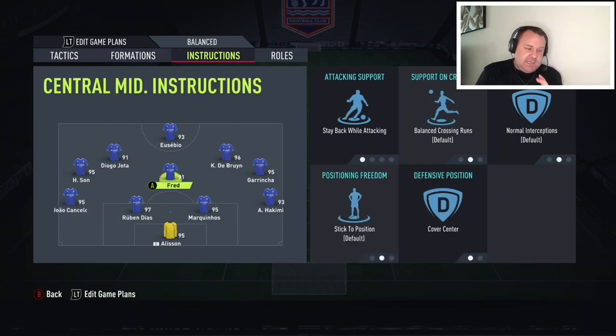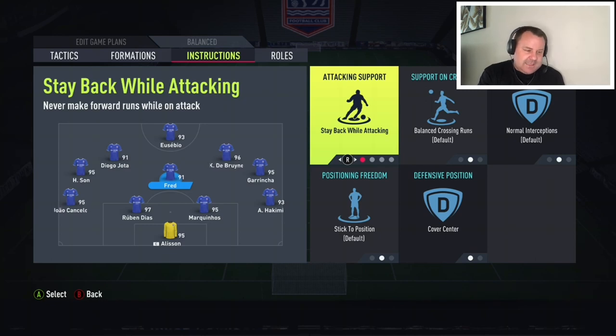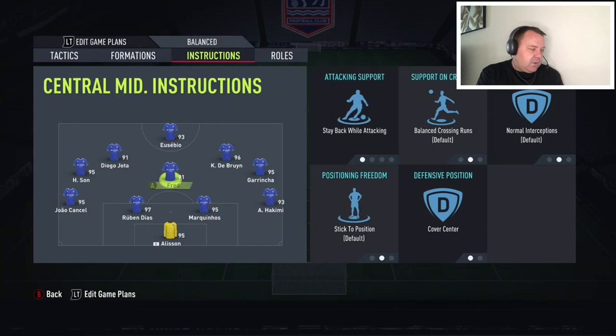The central midfielder is vital here — technically our only CM or CDM — and he has to stay in the middle of the pitch to be your rock. The minute he veers off or you go on a mazy dribble and lose it, you've got a massive hole in the middle of the pitch. That's the biggest downside to this formation: you can get very exposed in the middle if you're not disciplined. The plus side is the variation you have and the surprise factor. The central midfielder has stay back while attacking on, and cover centre, so he sits just in front of the two centre-backs to create solidarity.